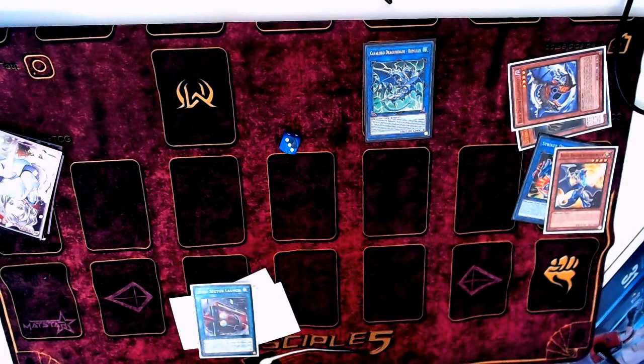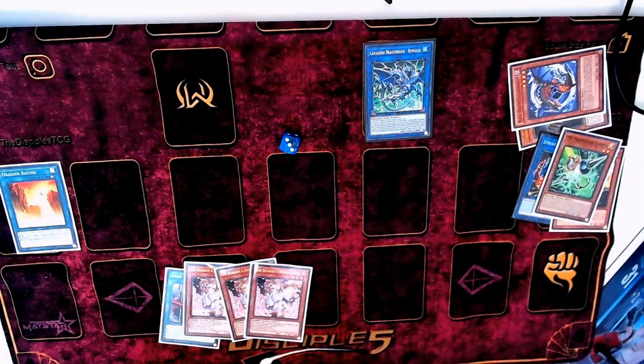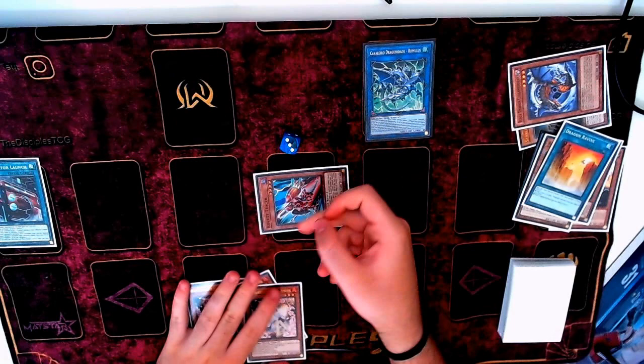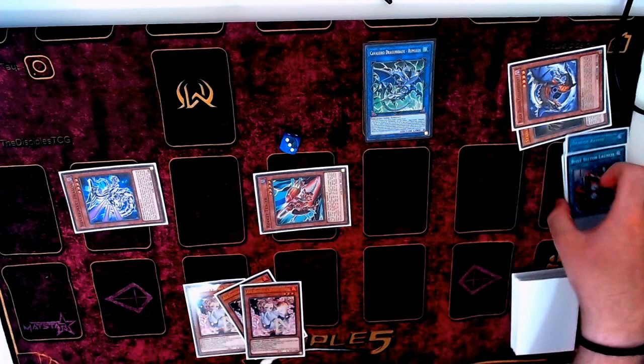So we make the Romulus, Romulus can search the Ravine, we can activate the Ravine, ditch one of our cards - let's just ditch the Gamma here - send the Abs, and the Abs is going to add the Tracer. Then you need to Boot Sector, Boot Sector summons the Tracer, Tracer is going to pop the Boot Sector. Just summon the Recharger - this is a Recharger. This is actually going to come up here, and this is one of the reasons Recharger is the best level 4 Rocket by far.